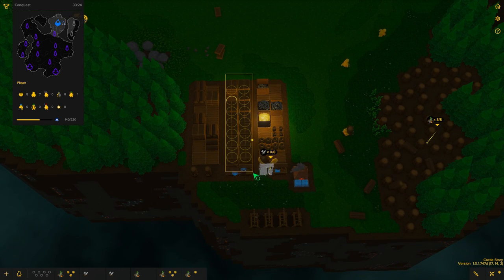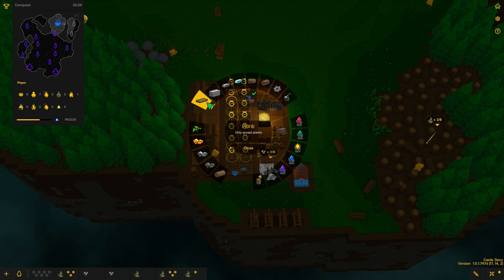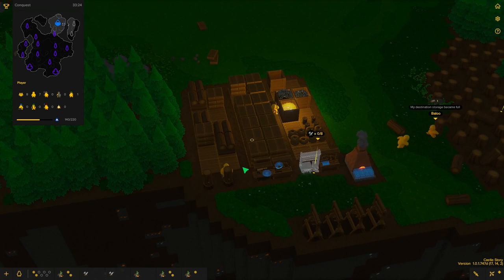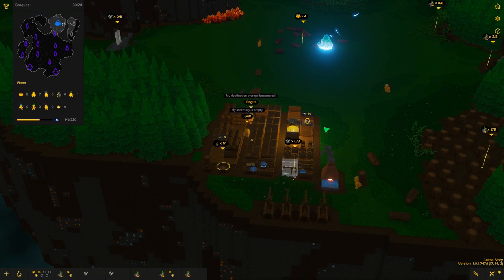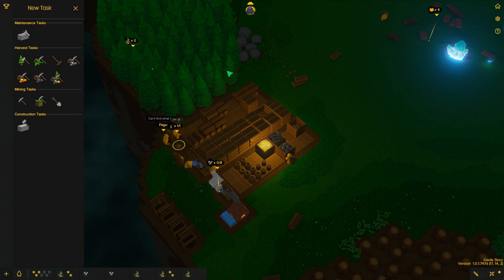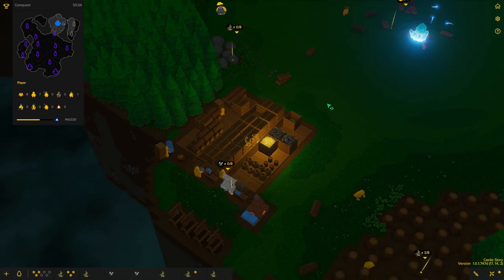Let's select all of these stockpiles — we have an error in there. These should all be planks. Since we have so many planks at the moment I'm going to stop all work at the chopping blocks for the time being. We need tons of stone. I'm just going to collect a couple of boulders right there.